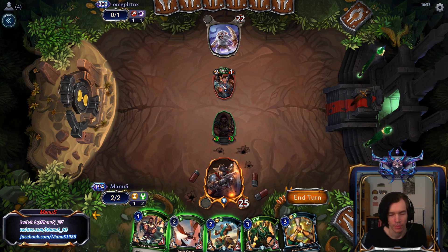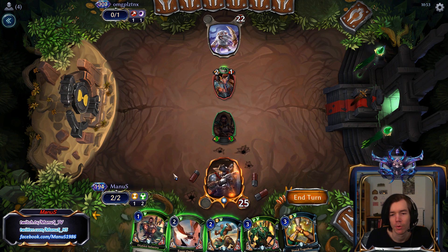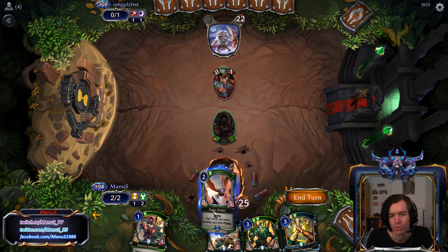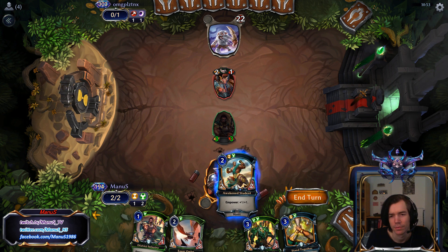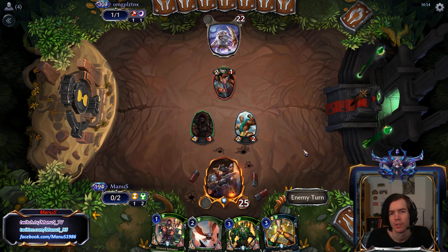This blocks the Oni, prevents two damage, but doesn't do a whole lot else. This trades with the Oni, but is super power inefficient. And this is just what it is — not doing anything. I kind of think I like this the most, although the problem is if we draw power we kind of want to play Student. Let's play Student, means we take two damage, but ultimately I think it gives us the best setup for drawing a power.